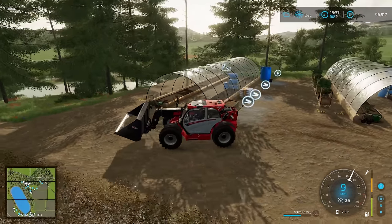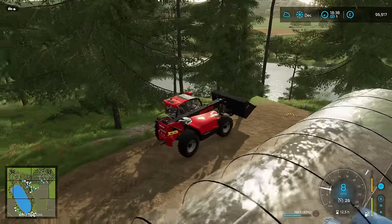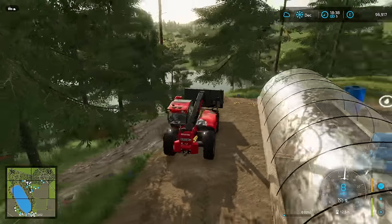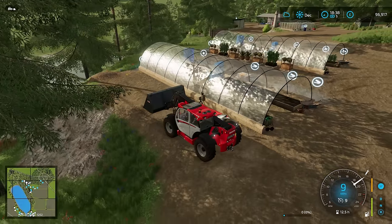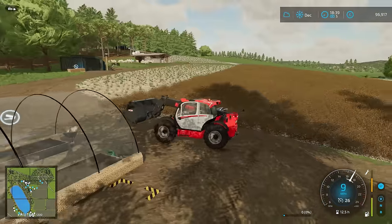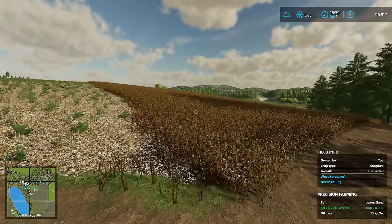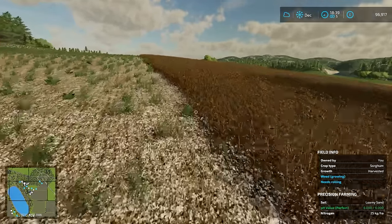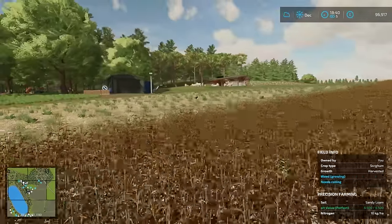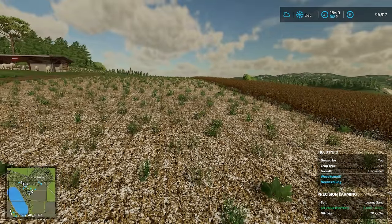I've just transferred some more wood chips — it looks like it is full. This one here hasn't started yet because it needs more manure. Just tip this here for now; we can use that in the future. But the other one, as you can see, has produced quite a lot of trees — they're all piling up. I harvested this field here; this needs to be drilled. I've done the pH, we've spread the lime, so it just needs a new crop put in, and after that we can spray it for weeds.